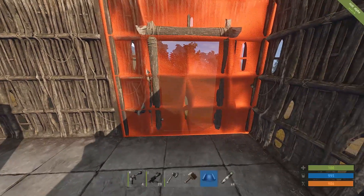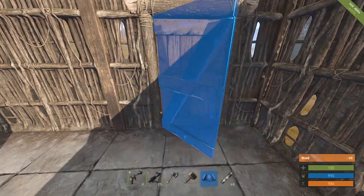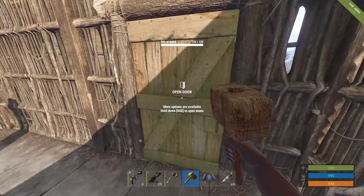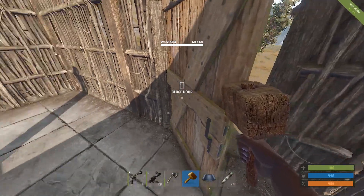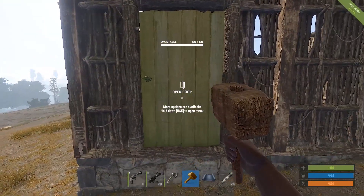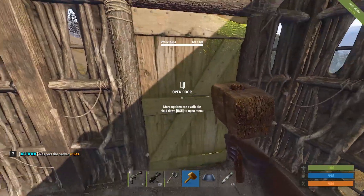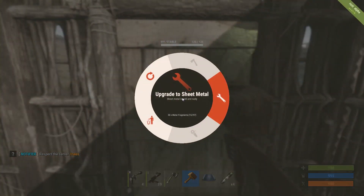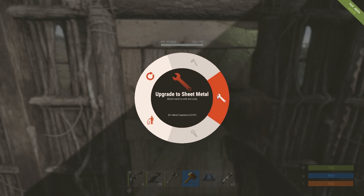Now we want a door in our doorway, so we right click again and click the door. There are two ways round for the doors, same with the walls. This flat side here is the outside — you always want that facing out because it's harder for people to break it down, and this side is the inside. You can upgrade doors too, but only to sheet metal or armored — you can't upgrade to wood or stone.